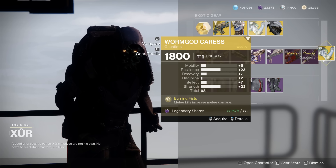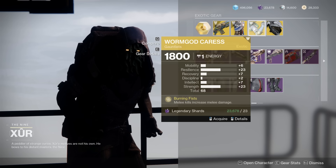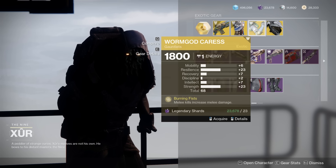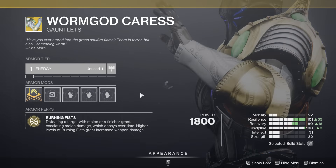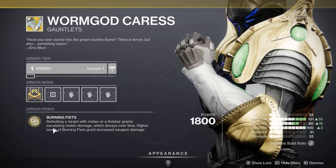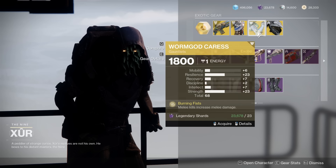I kind of lost my train of thought just seeing these — they are absolutely fantastic. You want to pick these up. You want to call your friend who hasn't played in a year but who is a Titan main. Get on here and get these Worm God Caresses. After getting buffed, this is what a lot of people use in their Banner of War Strand melee builds. What a fantastic pickup.